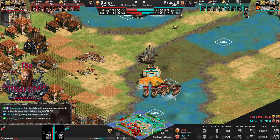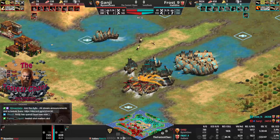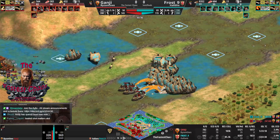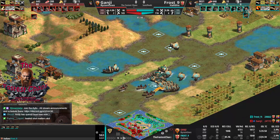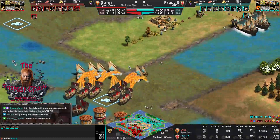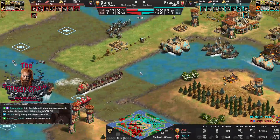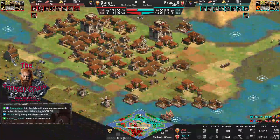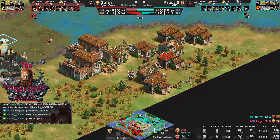Ganji lost a lot of dromons. Frost lost a few cannon galleons to demos but otherwise kept them alive better. Heated shots mattered a lot, and it limits movement. Ganji wins the fight on the left, still 200 vs 200 pop. Kind of waiting for the next raid. Ganji is trying to raid now, adding Hussars getting into the wood line on the right — not fully though. My prediction might get fulfilled in the first game already — it's basically going to wood control.